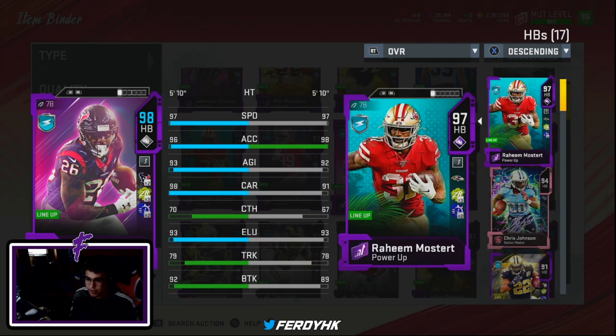Here he is next to Rahim — they're both 98 overalls on my team, so they both have 97 speed. Actually, Rahim has 99 speed so Rahim's a faster card, but Lamar has higher agility, higher carrying, higher catching, same elusiveness, better trucking, and better break tackle.